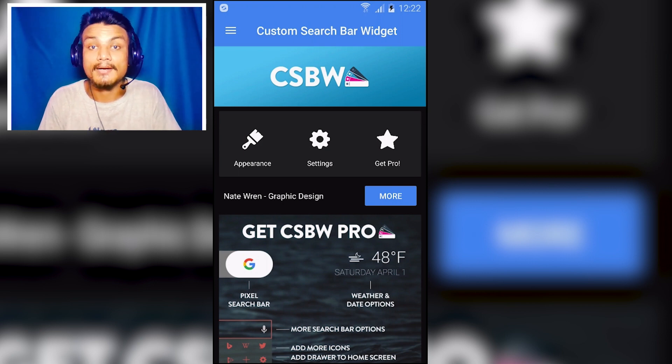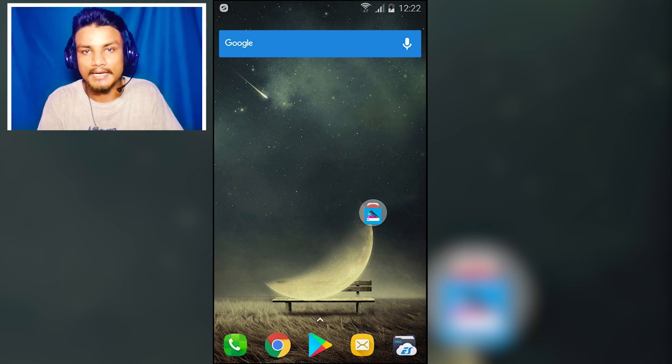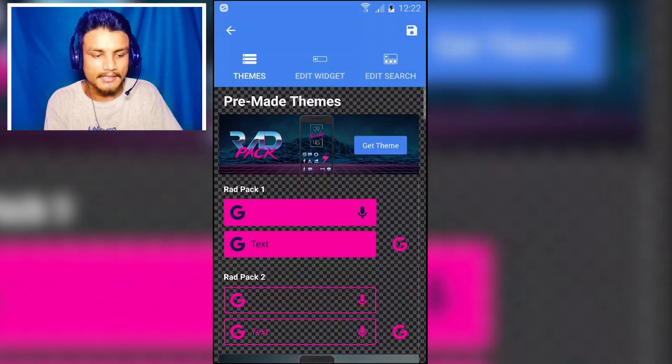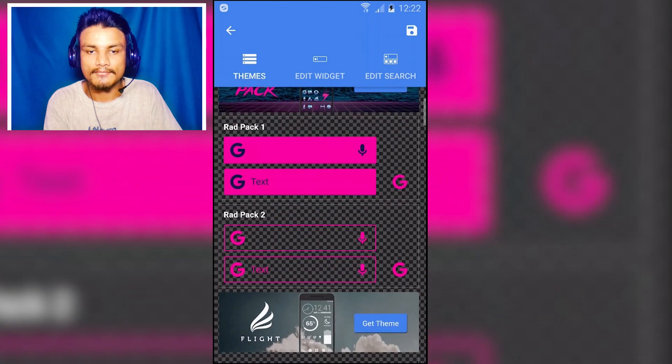The first app in the list is the Custom Search Bar Widget. Let me show you the demo first — you see this Google search widget, it's blue. You can have this kind of widget on your phone and you can customize it: make it red, black, white, whatever color you want.